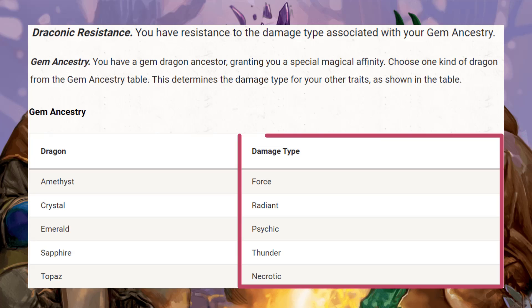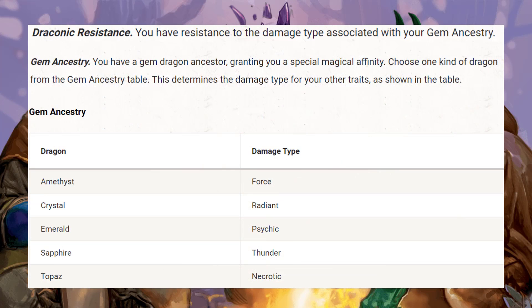You have many different options outside of psychic — there's force, there's radiant, there's necrotic. I want something that's a fine line between not many enemies resist it and the resistance will be useful. Radiant is really good offensively because enemies don't really resist radiant, but defensively we also don't get attacked by radiant often. So trying to find a balance around there, I ended up choosing necrotic, but I think there's a lot of flexibility in that choice.